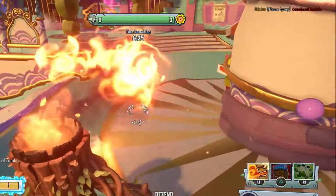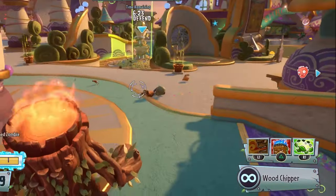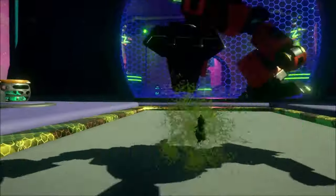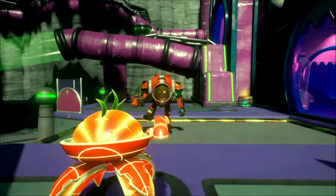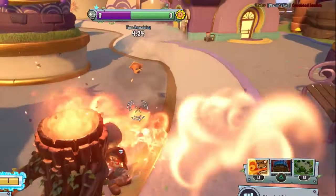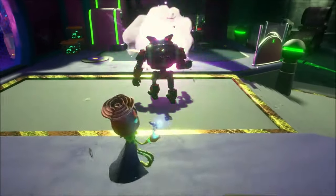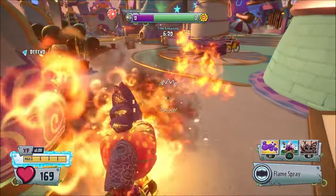One abnormal fact for Blazin Blast is that if you hit an enemy with it and they then die to the fire damage of Blazin Blast, it will strangely say that you killed them with Flamespray, which is Fire Chomper's primary weapon. Take a close look for yourself. When I kill the enemy with the actual Blazin Blast and not the fire damage, only then will it say I killed them with Blazin Blast. My theory is that the fire damage that Blazin Blast does is actually Fire Chomper's fire damage, hence why it attributes the kill to Flamespray — I could be completely wrong but that's my theory. A huge shoutout to Imp53 for telling me this in the comments, it is very much appreciated.